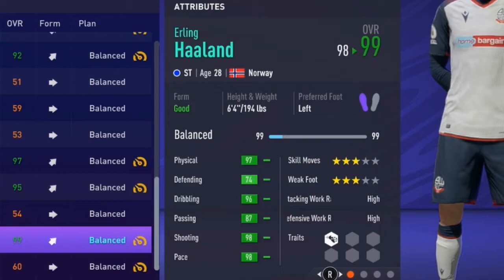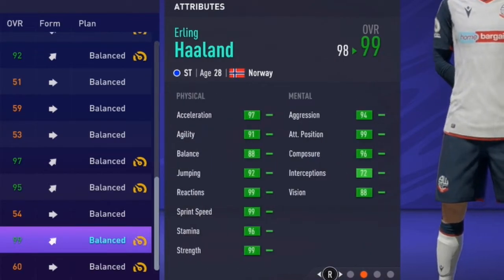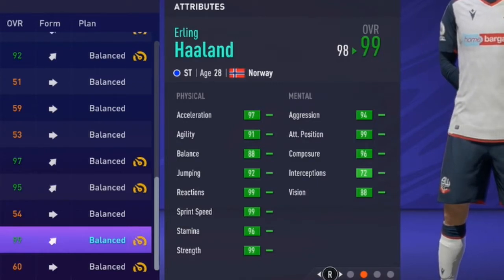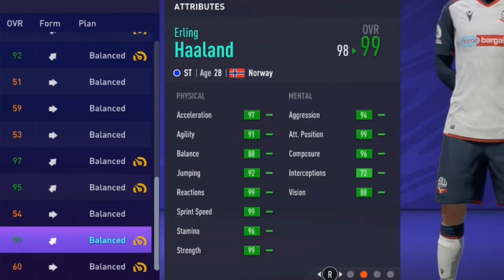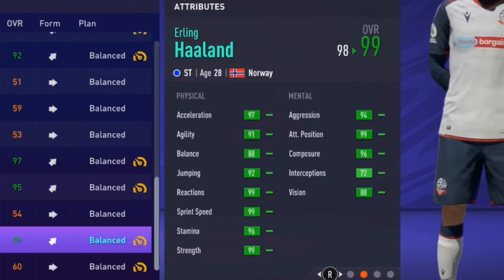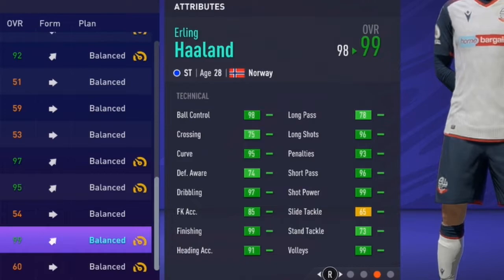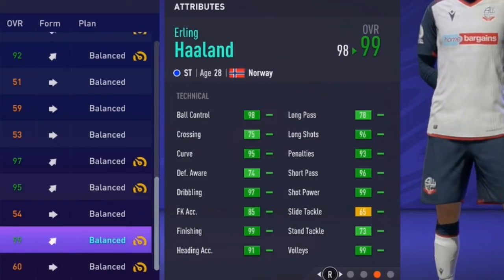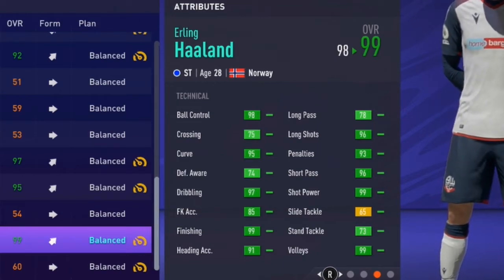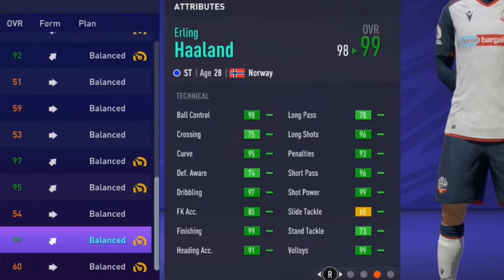He could have still grown in a few more attributes after that, but 99 overall — so I think we'll just stop it there. With some incredible stats: 3-star skill moves, 3-star weak foot, high-high work rates. He could really play in midfield too, considering how good he is physically. 97 acceleration, 91 agility, 88 balance, 92 jumping, 99 reactions and sprint speed, 99 strength, 96 stamina, 94 aggression, maxed attack positioning, 96 composure, 72 interceptions, 88 vision. Technically: finishing and shot power maxed at 99, 98 ball control, 75 crossing, 95 curve, 74 defensive awareness, 97 dribbling, 85 free kick accuracy, 91 heading accuracy, 78 long passing, 96 long shots, 93 penalties, 96 short passing, 65 slide tackle. If it wasn't for that stat, he'd basically be in the all-green club — meaning at least 71 in every stat, which means an extremely well-rounded player. That's common if you use the balanced dev plan.